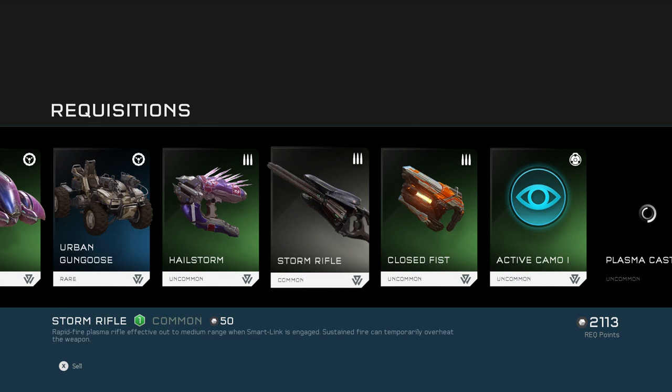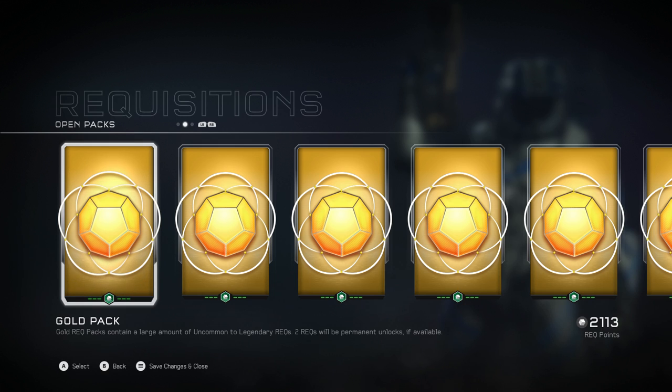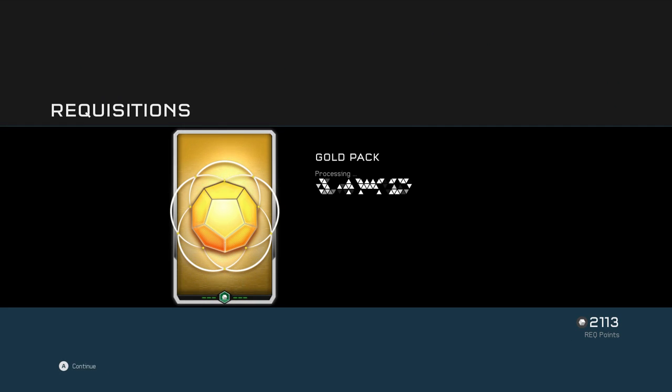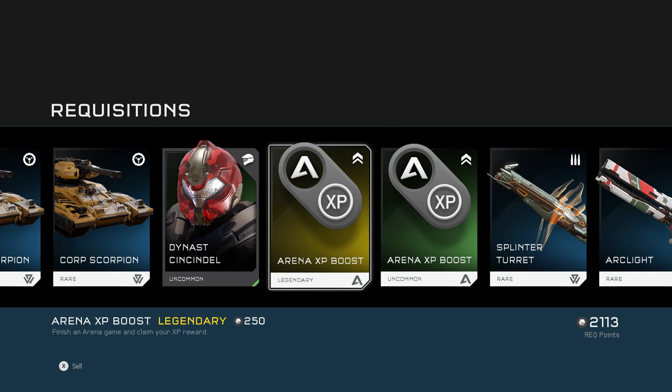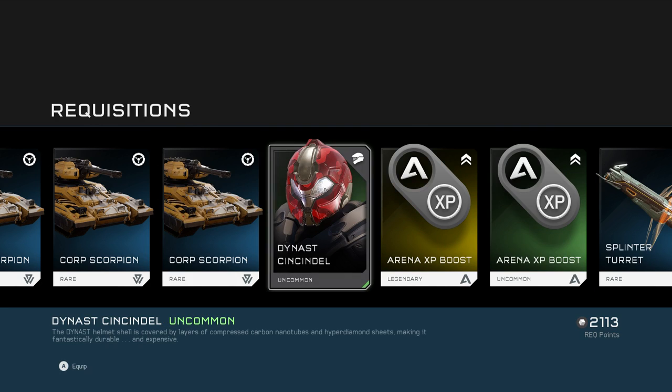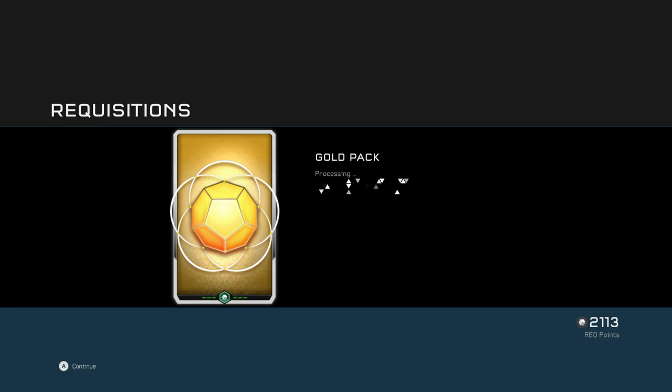All right, now the gold packs — the exciting part! Let's hope for some legendaries, pray for some mythics. Corp Scorpion certification — always helpful. Arena XP boost — love it. Dynast helmet: shell is covered by layers of compressed carbon nanotubes and hyper-diamond sheets, making it fantastically durable and expensive — for the more luxurious Spartans on the battlefield. This is basically the new Mercedes Spartan helmet.